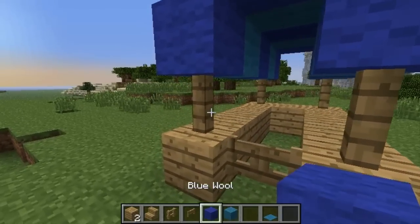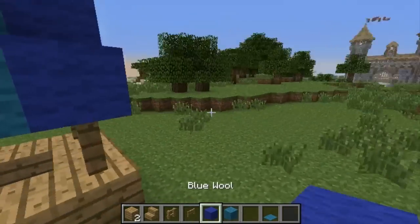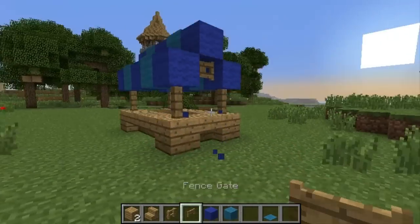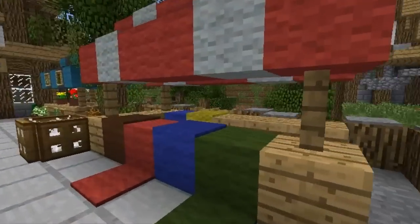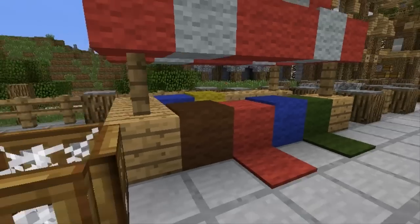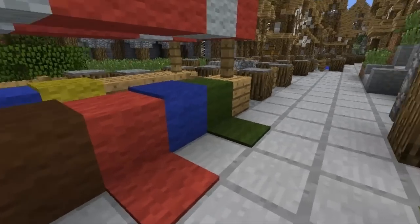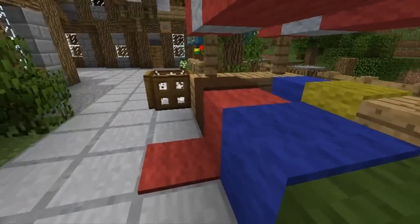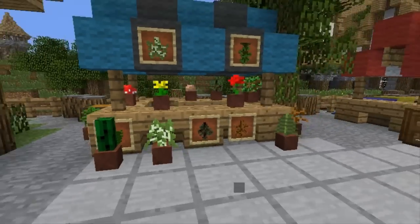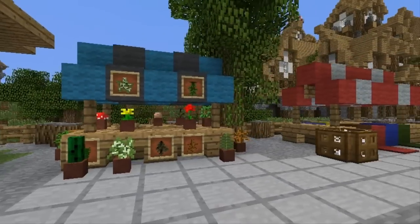Now over here you're going to place a fence gate in between, and on this side as well. We use this design a lot in our cities — for example here we have a carpet store where you can just lay some wood and let items lay over the ground. Over here it's kind of a flower store. Those are just a few types of things you can do with this design.